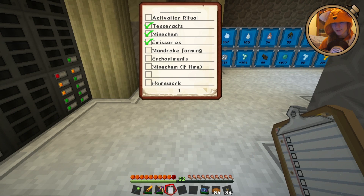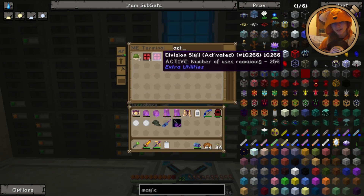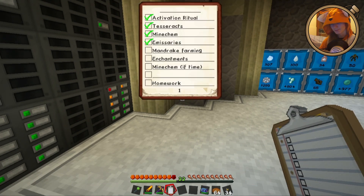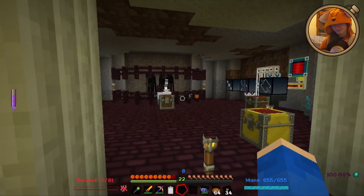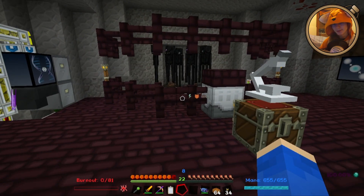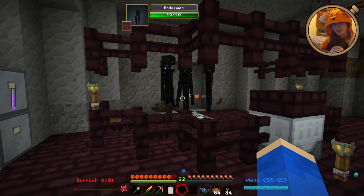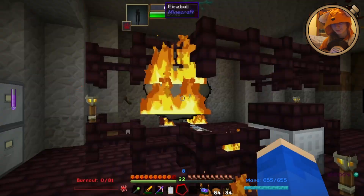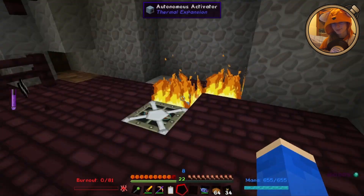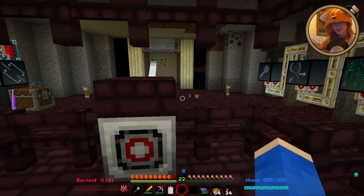We left off on getting the activation ritual done. So I now have one activated division sigil, so we can use that for 256. Emissaries I did a bit more work on. I wonder if I got teleported from the farms. Okay, well, I have ways of dealing with you. That's a lot quieter. Evidently I blew out a little bit, but oh well. That's fine. I can fix that later.